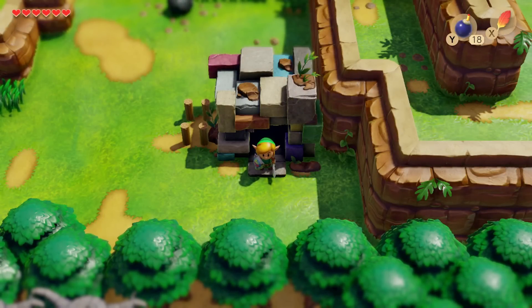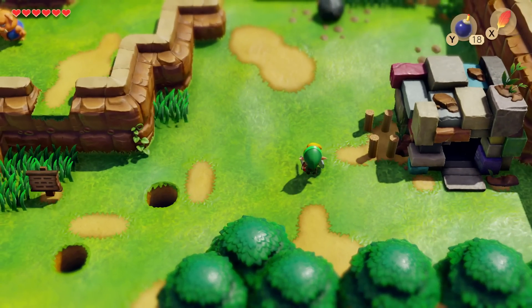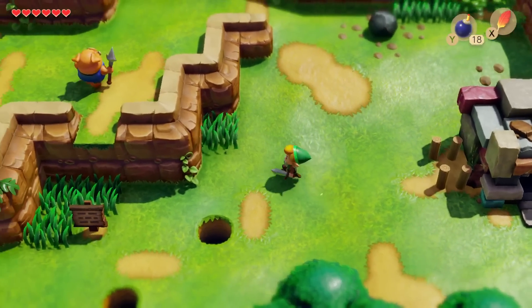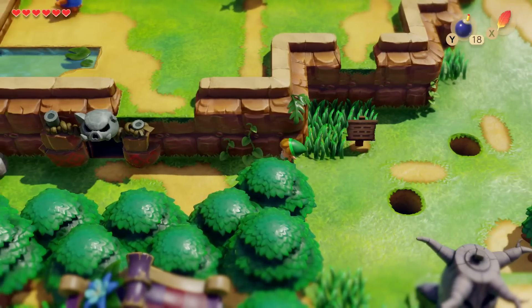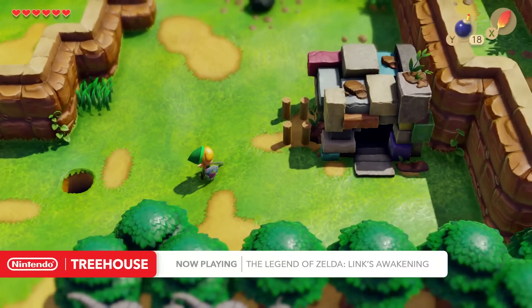Now we're going to show you something brand new to the game. We saw this in the Nintendo Direct — there was a new addition to The Legend of Zelda: Link's Awakening for Nintendo Switch. Just as the Color Dungeon was brand new content for the DX version, what we've got here for the Nintendo Switch version is called the Chamber Dungeon. We're in Taltal Heights, just slightly to the east of the Moblin hideout, and we see this new location.